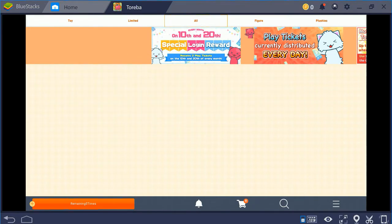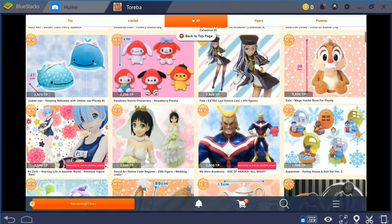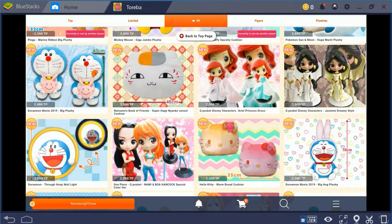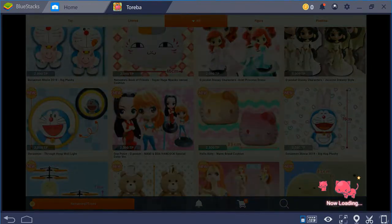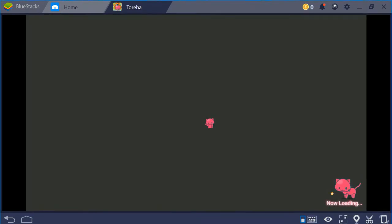Let's go ahead and select a prize and go over the HUD for how you actually play. There are tons of different prize configurations and I don't have time to go into all of them. Let's go with the Hello Kitty warm bread cushion. When you get in here, it asks if you'd like to view the tutorial — I would highly recommend yes, even if it is garbage.